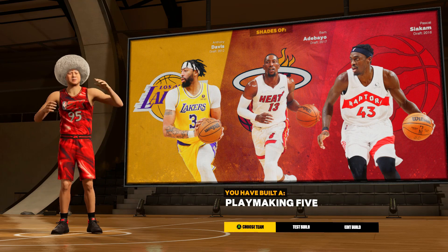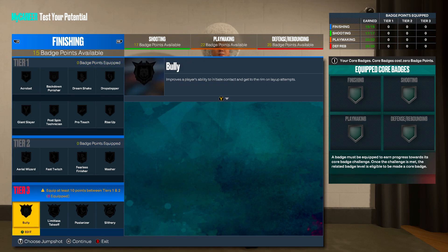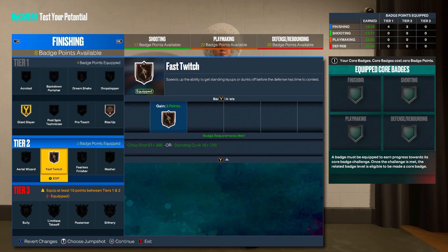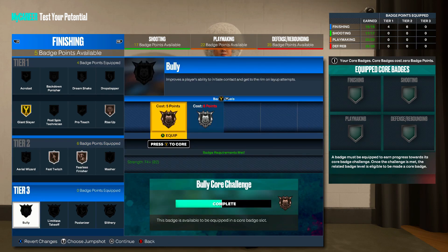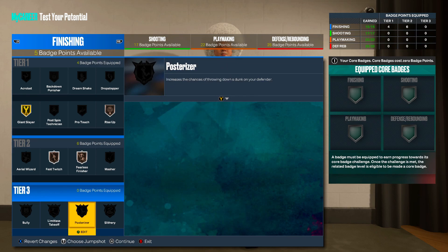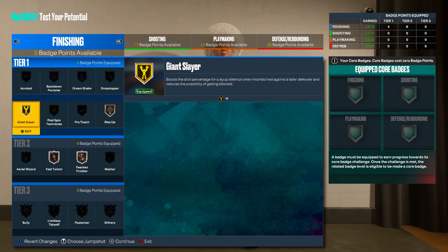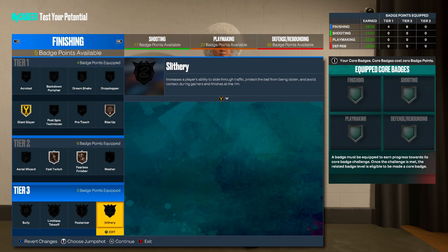Comment down below if there's a way to make this a two-way Playmaking 5 — that would be super elite. Moving into the finishing badges: Rise Up on Bronze, Giant Slayer on Gold, Fast Twitch on Bronze, Fearless Finisher on Bronze. This is why I said put at least two extra badge points here — you'll be able to get Limitless Takeoff, core that, and then buy Slithery, Posterizer, or Bully for the extra six badges.